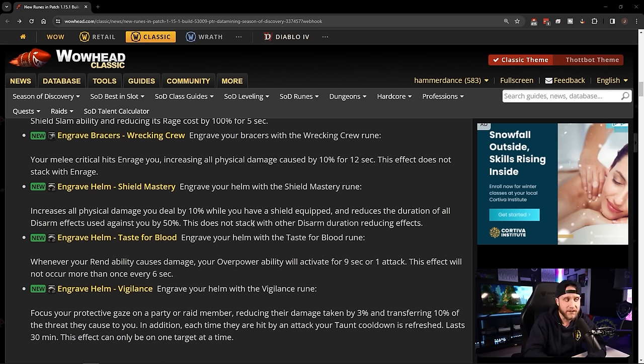Engrave Helm: Taste for Blood — whenever your Rend ability causes damage, your Overpower ability activates for 9 seconds or one attack; cannot occur more than once every 6 seconds. Basically using Rend procs Overpower — you no longer need to rely on dodges for that, which is great for DPS. Engrave Helm: Vigilance — focus your protective gaze on a party or raid member, reducing their damage taken by 3% and transferring 10% of their threat to you; also refreshes Taunt's cooldown each time they're hit. Lasts 30 minutes.